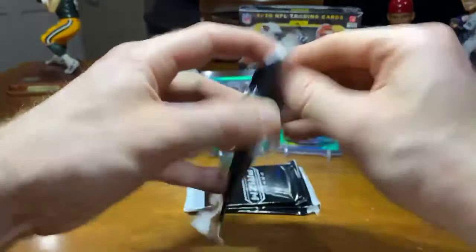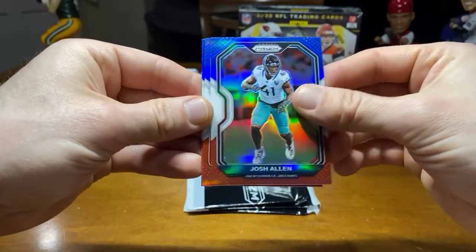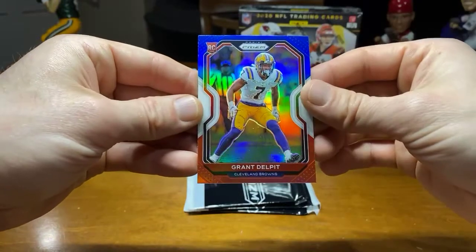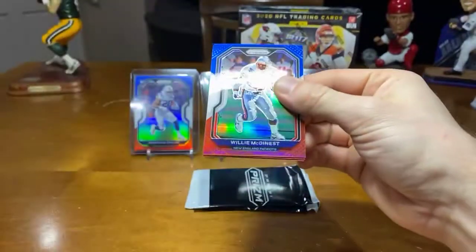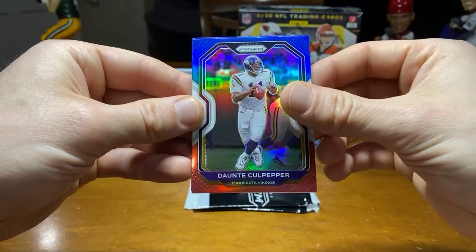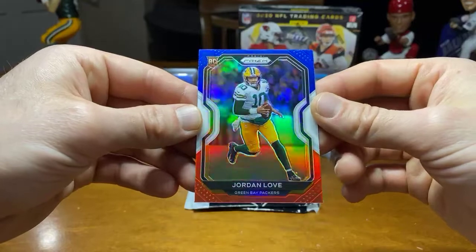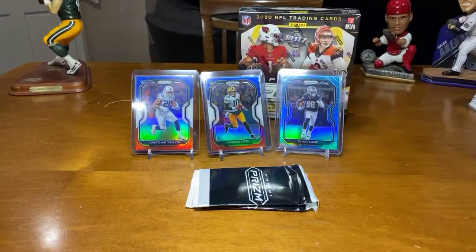And we're down to the last four red, white, blue packs. These are coming out clean. Josh Allen. D.K. Metcalf. And Grant Delpit for the rookie. Willie McGinnis. Dante Culpepper. And Jordan Love — nice, a little off-centered, but other than that looks good. There you go, Green Bay.